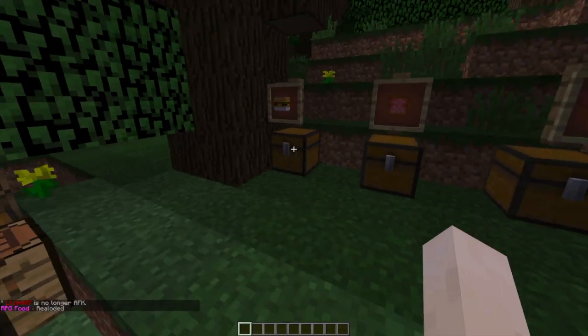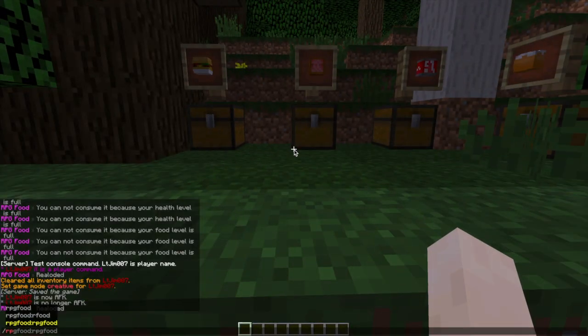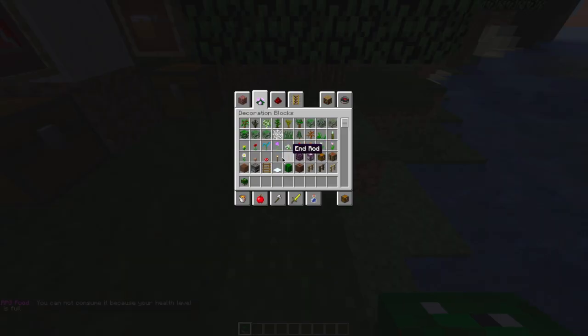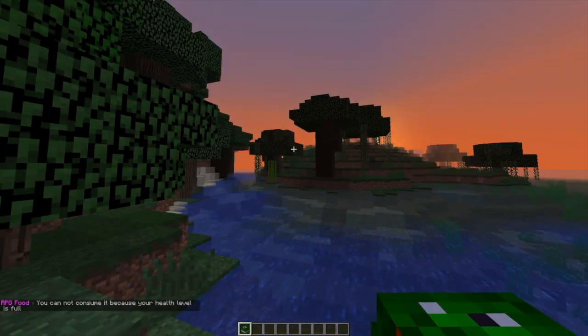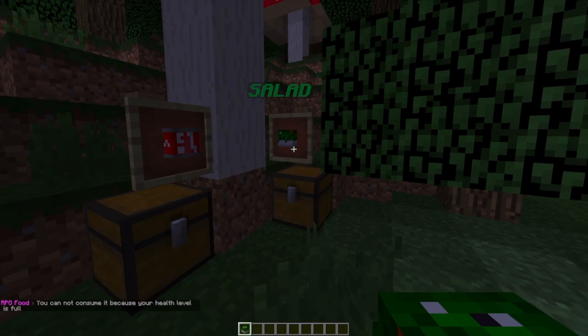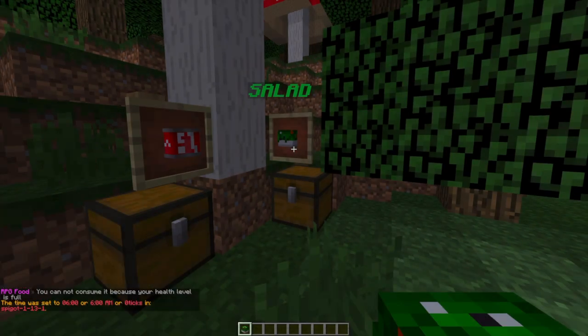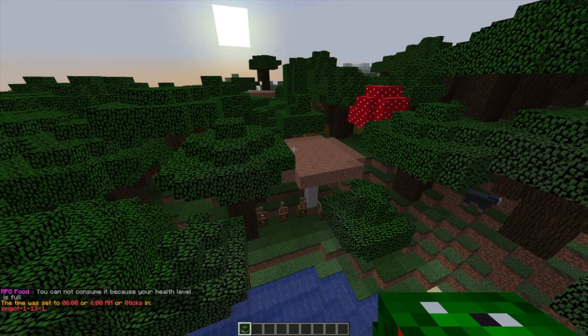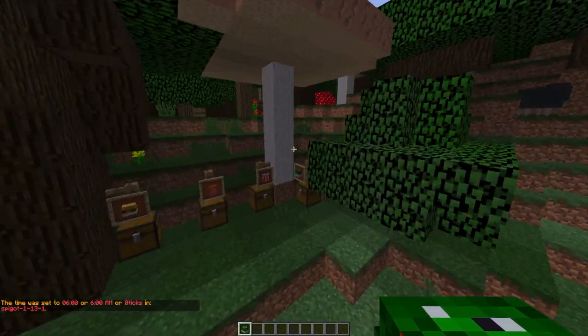Here we are back in-game. If we do `/rpgfood reload` and then `/rpgfood give` with the username and then 'test', it will give us the salad we created — it has the new name, the new lore, and the new texture. We can place it down and use it. Obviously we didn't change many of the other values, but we could have. That gives you an idea of how you can customize this plugin and create as many cool foods and drinks as you want.